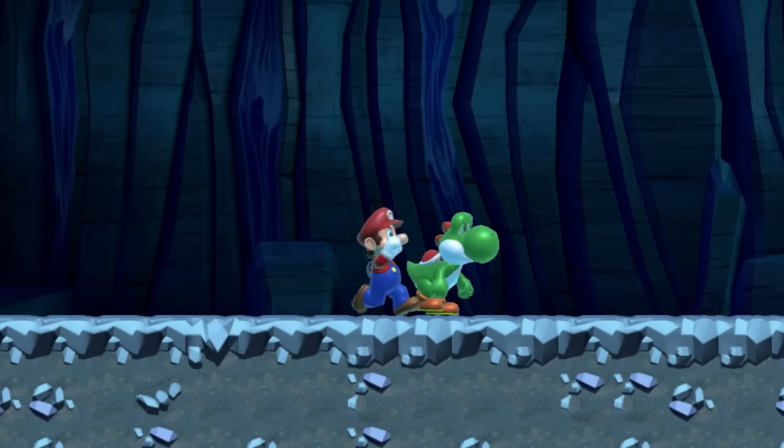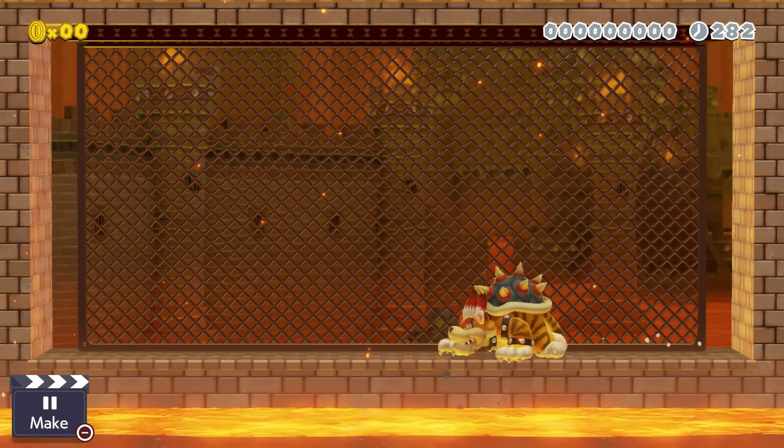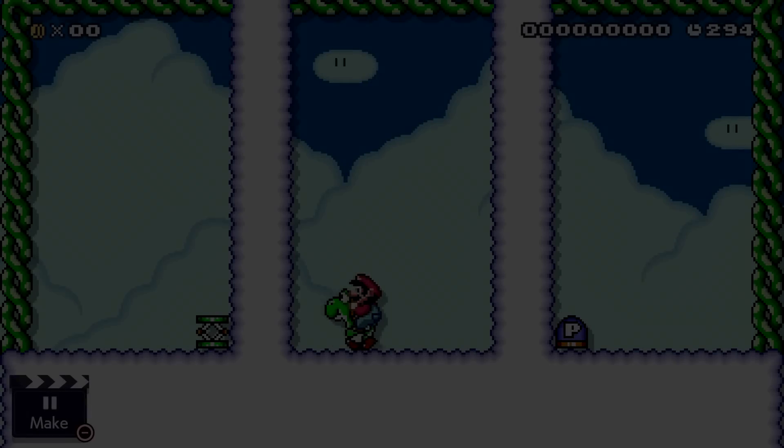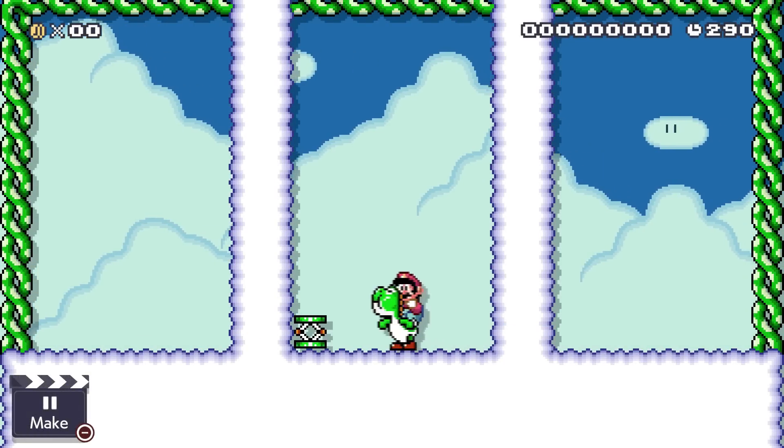Yoshi can be pushed by slowly walking into him. Mario can run through Bowser in SMB1, SMB3 and Super Mario 3D World styles. Yoshi's tongue goes through solid blocks in the Super Mario World style, but not in the NSMBU style.